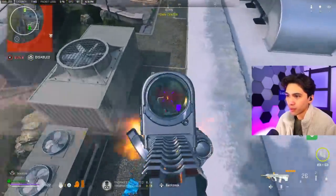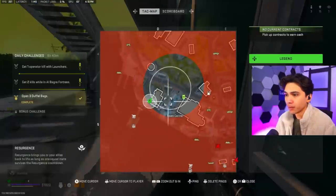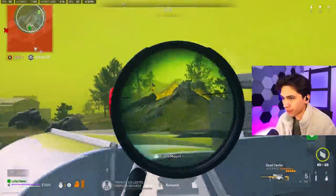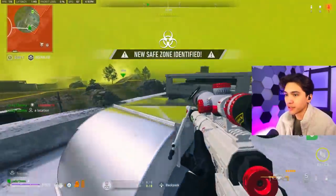A player decides to climb up. Airstrikes coming in — look at where it's coming in from on the map. I'm going to close the doors. He's coming from right to left. Three players remaining and I'm in the room. I have a cluster mine to work with as well — I'm not going to use it right away. Eyes on one player. Put him down. The fire rounds are going to tick, tick, tick so he's just continuously taking that damage.